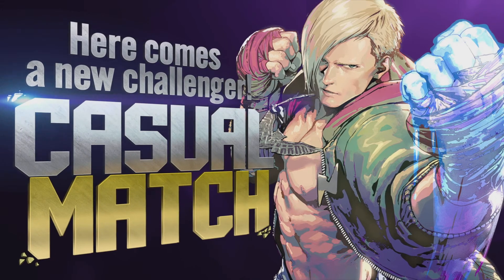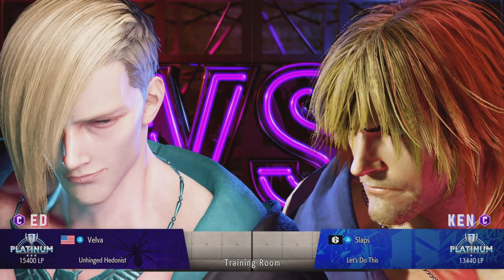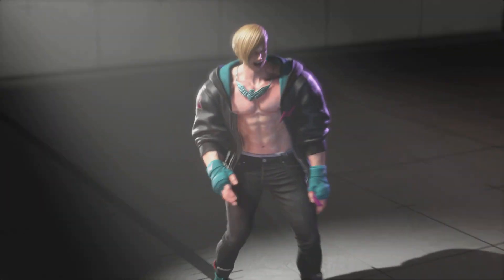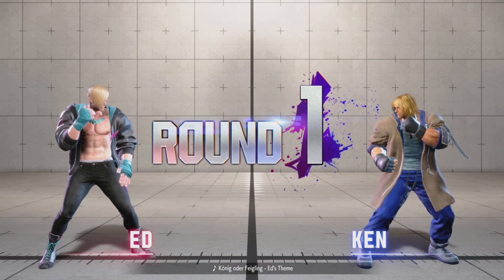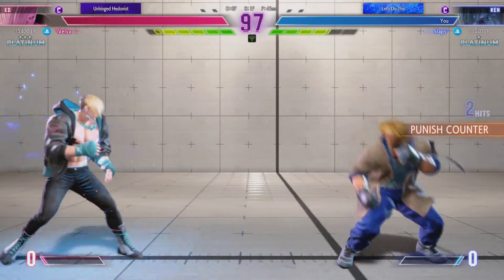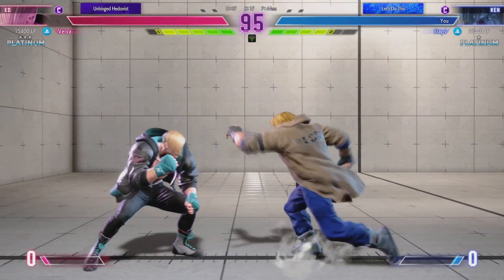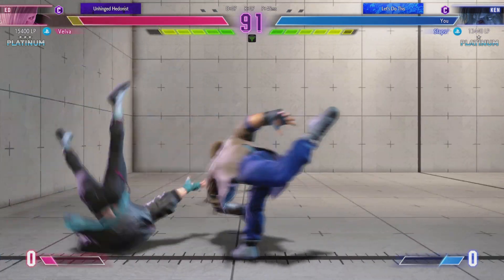Here comes a new challenger! HP maxed, side quests done, and the skill tree's fully unlocked. Let's get it on. Don't expect me to be a pushover. Round 1. Fight! Here we go. What are these fighters going to do? Player 2 pushes the opponent into the corner.